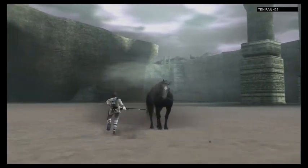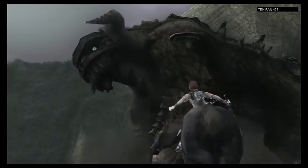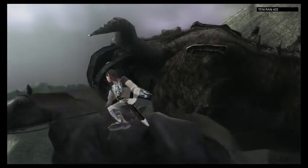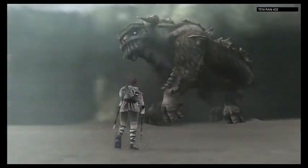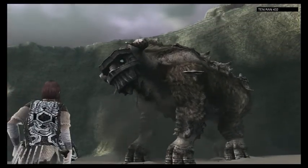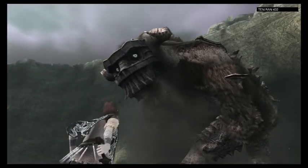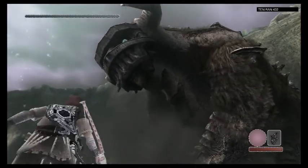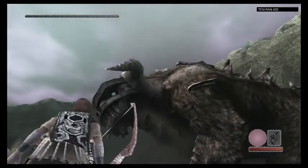The second Colossus — the fans have named this one Quadratus, I believe, something like that. It looks like a giant bull thing. It's quite big and kind of made of stone. Bulls are not that, but whatever. Its right horn is kind of not there. You kind of gotta wonder why.